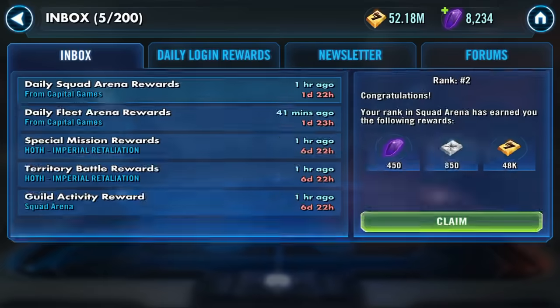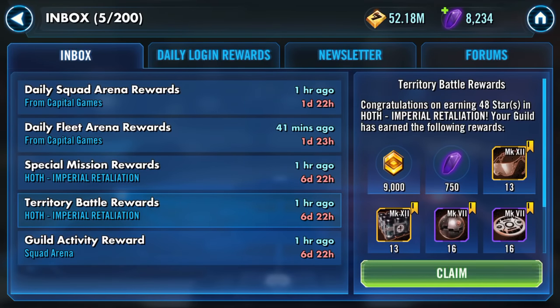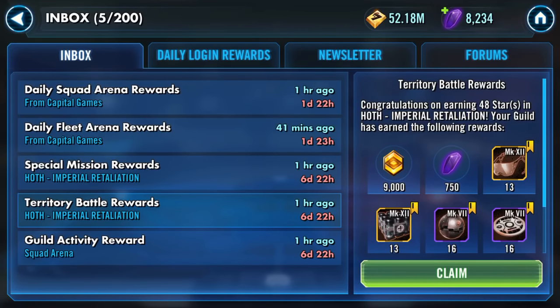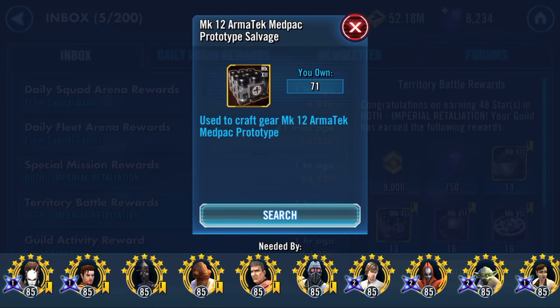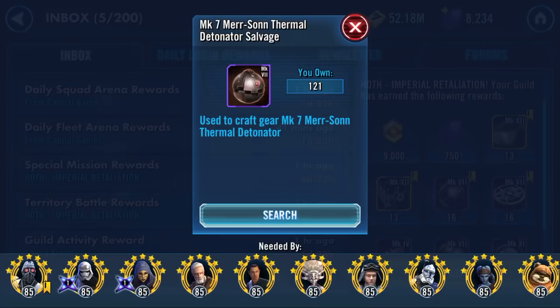Let's claim that lot — back of the net, thank you guys! So here's what we got for it — a tier 2 thing. Going through the rewards: 9,000 guild event tokens, 750 crystals. And we got 13 armor tech prototype — that's the health one, isn't it? That's handy, need loads of those.